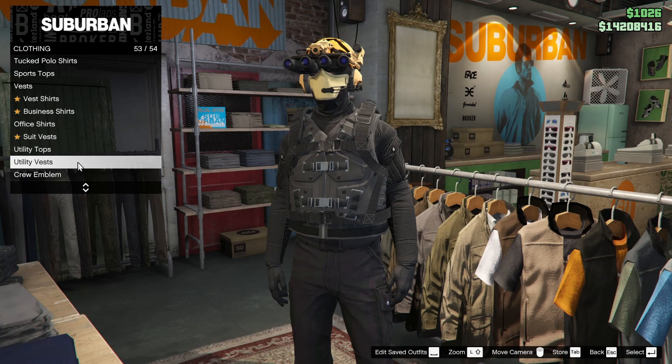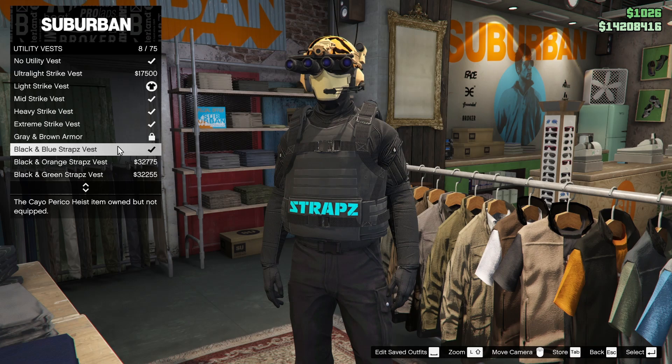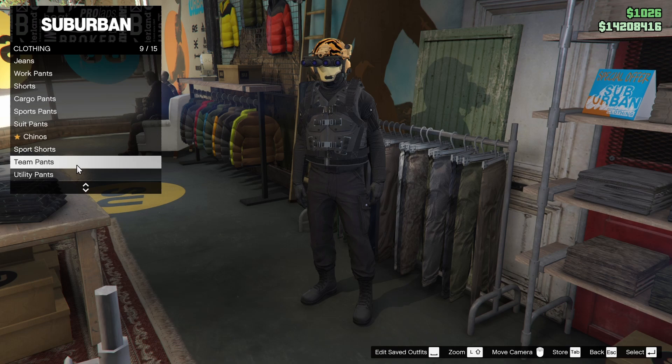Now in order to make this outfit, you're going to go all the way down to the bottom and go to utility tops. Underneath utility tops, you're going to want to select the black battle vest. Once you've got that, you're going to want to go into utility vests and equip the light strike vest. I have used other ones in the past for this same outfit, however I have found that I like the light strike vest the best.